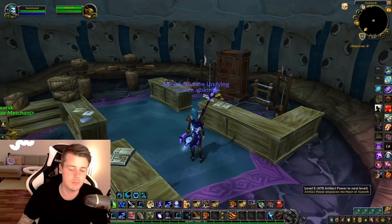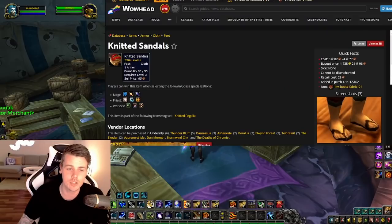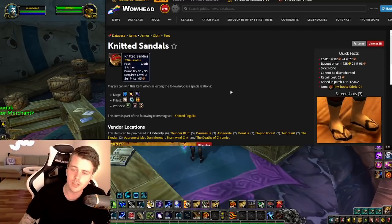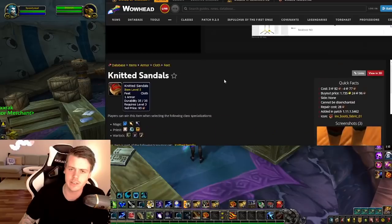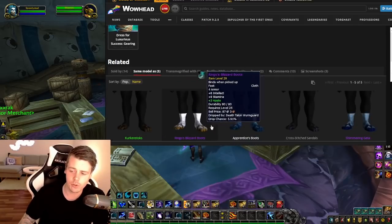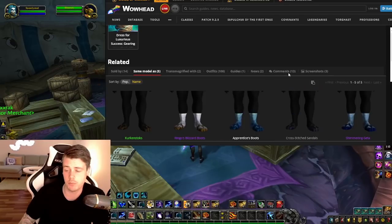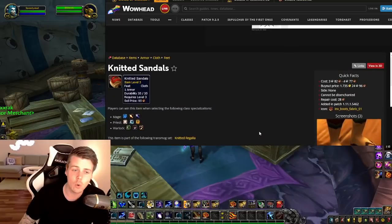I want to show you one more item from Peter S. on Discord — the Knitted Sandals. Everyone knows sandals of all sorts always sell, and these can be sold in every single major city in the game, both Horde and Alliance — like Undercity, Thunderbluff, and Darnassus. There are a lot of vendors selling these. They do share the same model as other items, but there are different colors on them, so people would have to get one of each. And while you're at those vendors to buy the sandals, they also sell other items worth investing in.